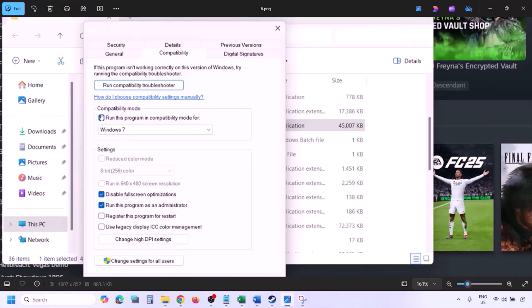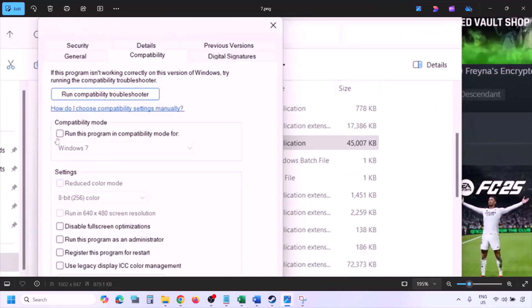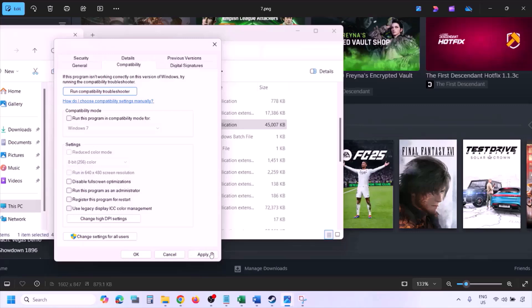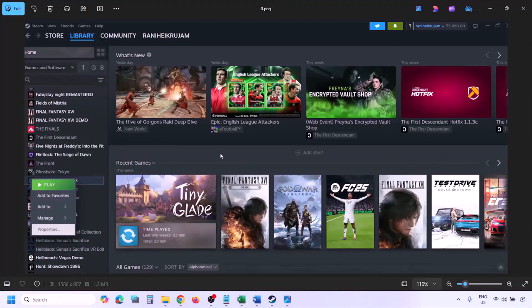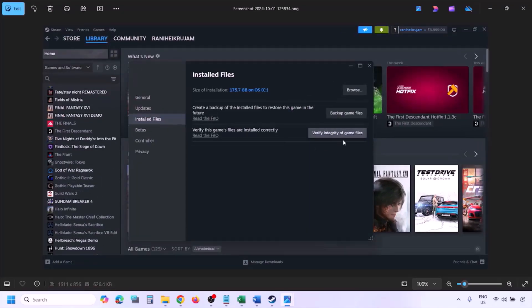If putting a check on all those boxes still doesn't work, uncheck all the boxes, hit Apply, and click OK. The next step is to verify the game files. Go to Steam, click Library, right-click the game, select Properties, go to the Installed Files tab, and click Verify Integrity of Game Files. Once verification is 100% complete, launch the game and check.